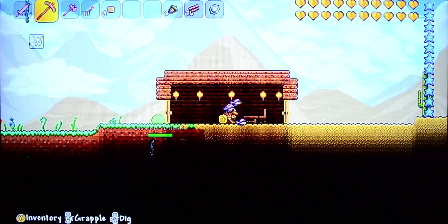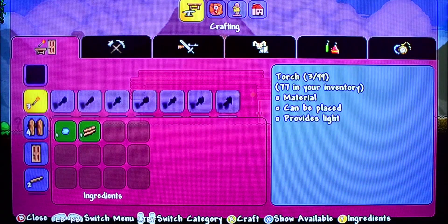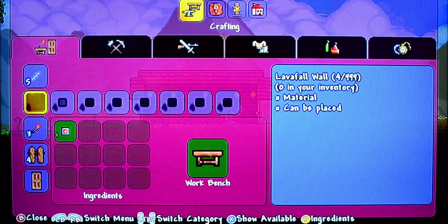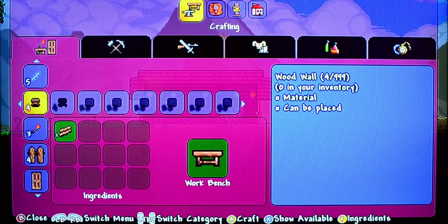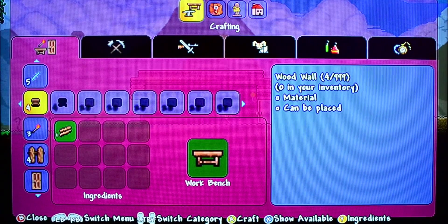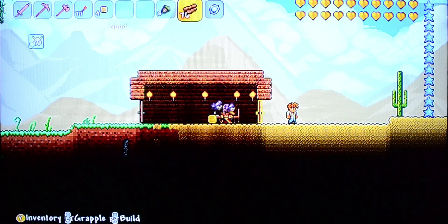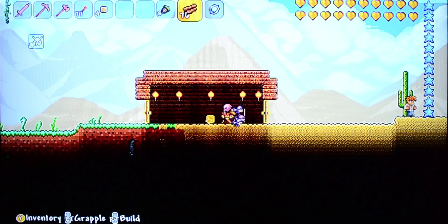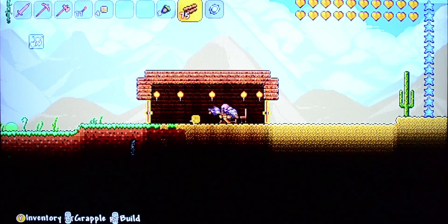Next you need to make some walls. Get back in front of the workbench and scroll through crafting — it'll probably show a lava fall wall first, but you can't make that yet. Scroll until you find the wood wall; it should be the only one lit up. For every one piece of wood you make four pieces of wall. You'll need about 80 wall pieces for this size house. Craft 80 walls, then use your crosshairs to start placing them inside the frame.